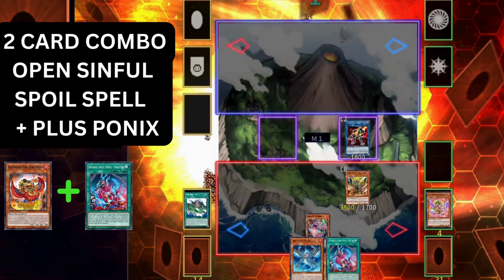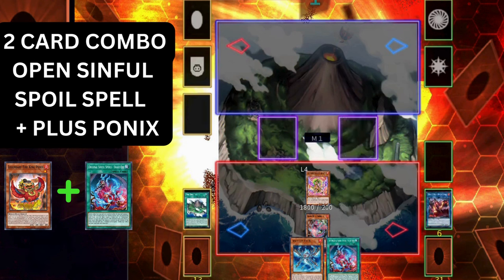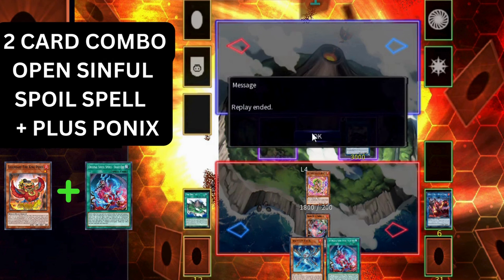If you're going second at this point, you may want to destroy Kirin instead of Arvada because Kirin does something similar to Arvada but on resolution also destroys an opponent's card. Arvada triggers — special summon Ponix back from grave. Link the Ponix and Sunlight Wolf into Promethean Princess. Promethean Princess revives Arvada. Finally link Sacred Garunix and Promethean Princess into Ambro Whale. Even though you don't want to open the spell, if you do there is a way to end on a negate and two pops.